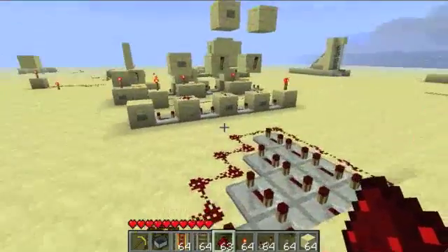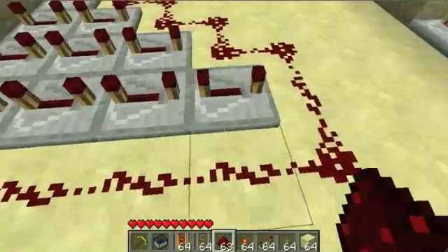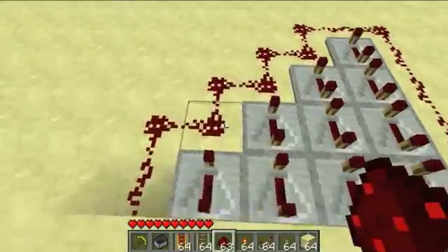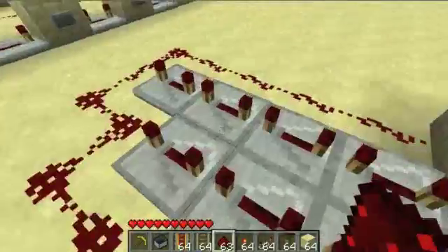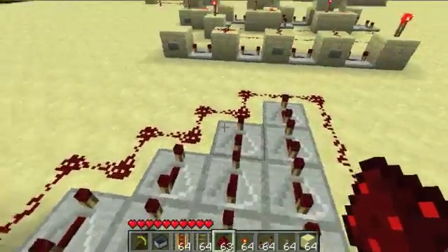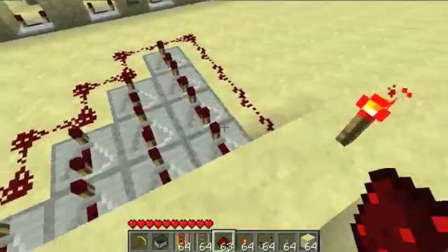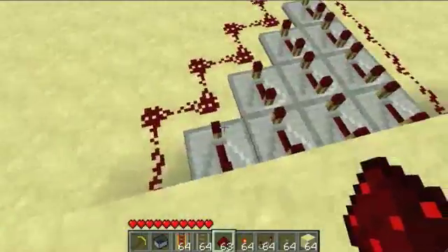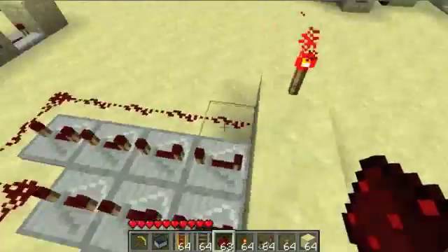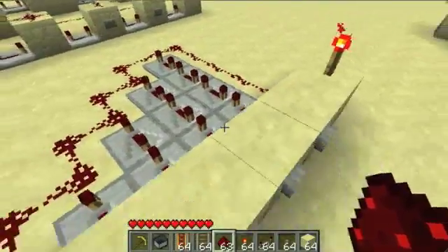If you're wondering what these could be used for, you could use these to make one of my train stations, where it sends out a cart. All you'd need to do would be hook this up to a clock or something like that. You could use this for a cannon so it goes farther, higher, or shorter. You could probably find a few other things too. Thanks for watching, and I'll see you next time.